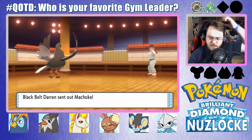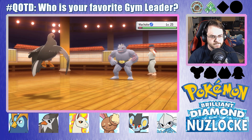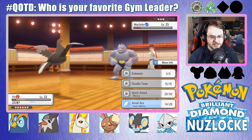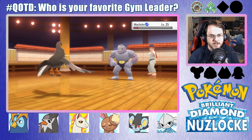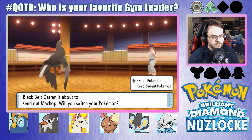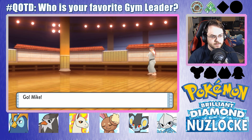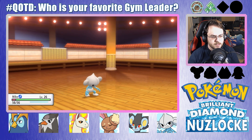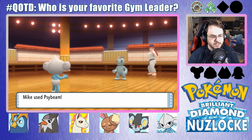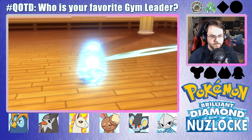Sending out another Machoke — stay in. Just land a crit one of these times, please. This will knock it out and then I've got to swap out, probably to Shiro. Mike — let's see how you handle this. Level 26 Meditite. I do outspeed, and we knock it out. We could work with this.